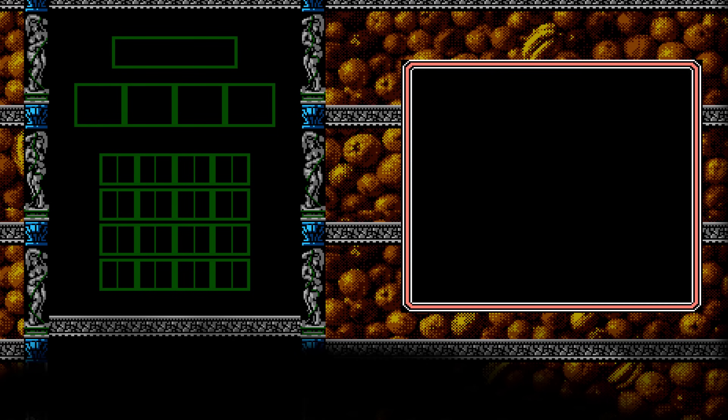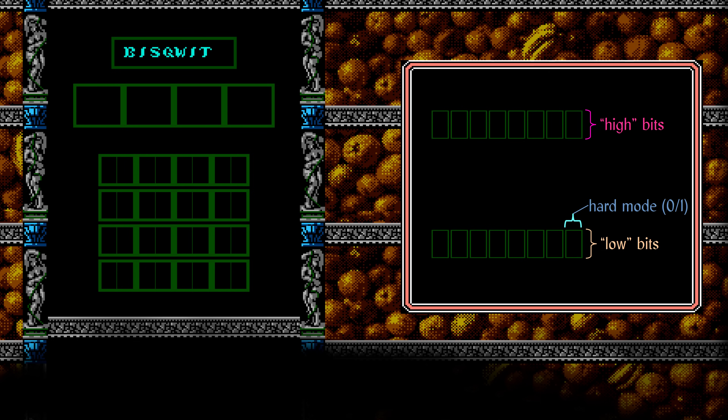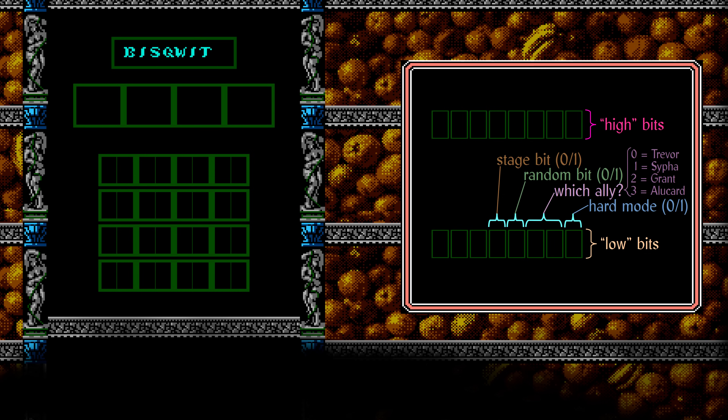From these 32 half-cells, the game collects a total of 16 bits: one set of 8 bits and another set of 8 bits. I call these two sets the high bits and the low bits. The low bits contain this information: the heart mode bit, the ally number (two bits, four possible values for the four playable characters), one random bit with no meaning other than to make passwords more random, one bit for the stage number, and a three-bit hash for the name. The high bits contain an 8-bit checksum.